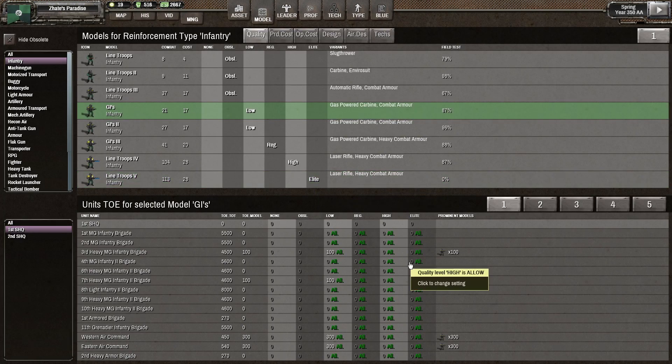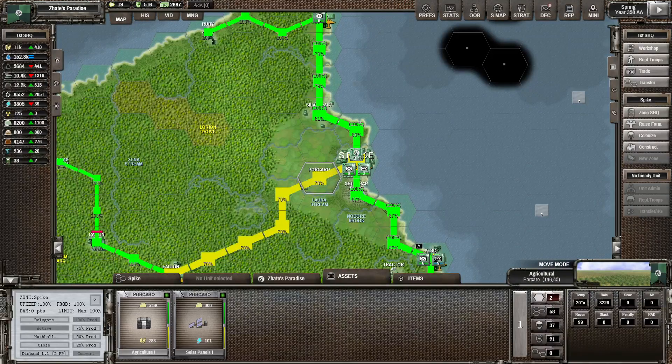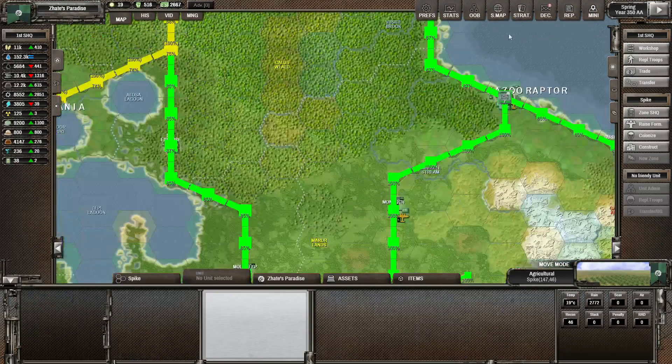We've still got quite a bit of infantry in here. During this playthrough I've learned a few things - if you put units as obsolete, pretty much all the units that have those will just push those troops back into the Supreme Headquarters, and you can actually upgrade the troops within the Supreme Headquarters. So we could probably just go ahead and send all of these back - we'll keep the GI-3s, but the 1s and 2s are not really needed. There might be quite a bit of troops heading in here next round.